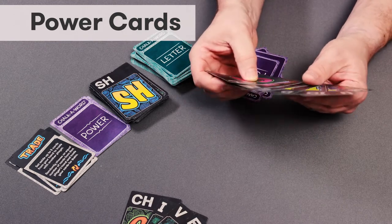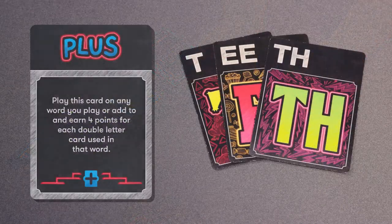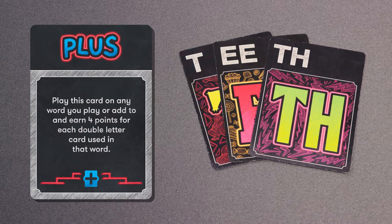There are five types of power cards. Plus: This card doubles the points of all double letter cards in your words. Double letter cards are worth two points, but with this card they are worth four. If any of the words you create or add letters to uses double letter cards, you get double points for each double letter card in those words.